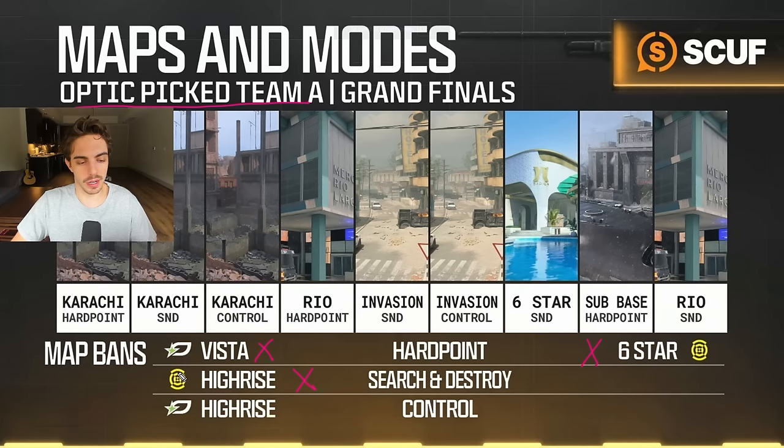The High Rise Search veto was actually ours. They screwed up the logo in the graphic but this should be an Optic Texas veto, because we didn't want to play them on High Rise Search. They're a really good High Rise Search team throughout the year — they were coming off one and four in the last stage but we knew they were still good on that map specifically. We had beaten LAT on it but lost in a fashion where they came back on us, so it was a map we were still relying on specific individual plays to win.